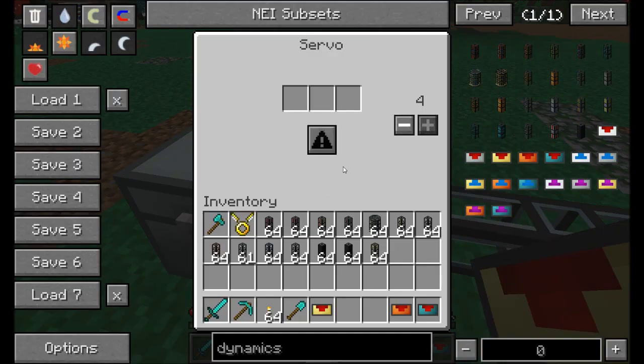If you hold Shift, you can see the details of how the servo works. For items, its extraction rate is three seconds — meaning it pulls some items out every three seconds — and its max stack size is four, so it can only pull four items out at a time. Filter options are a blacklist, and it extracts from a single slot at a time. You have only three slots to specify your filters.